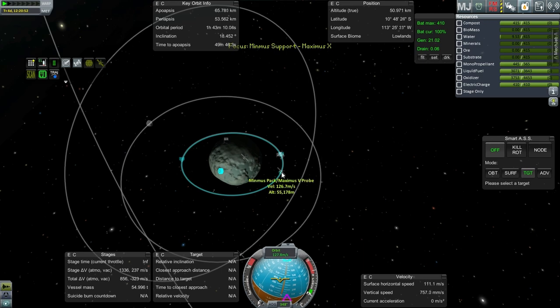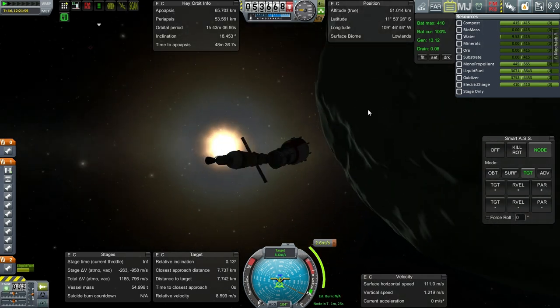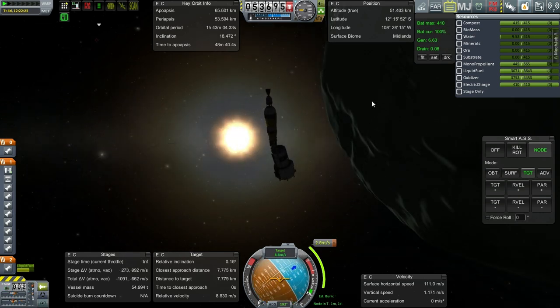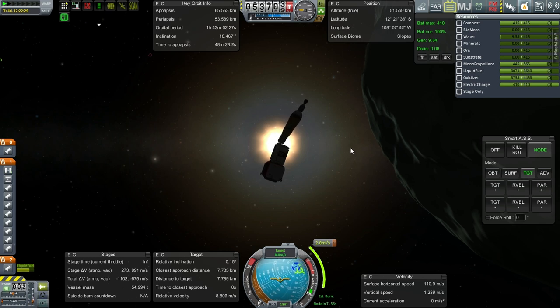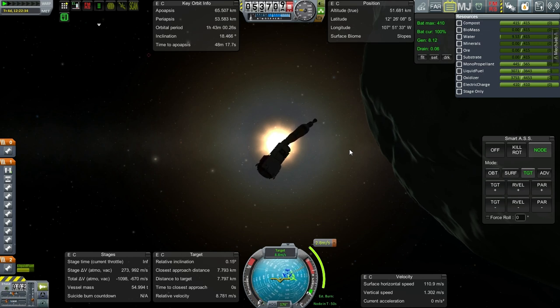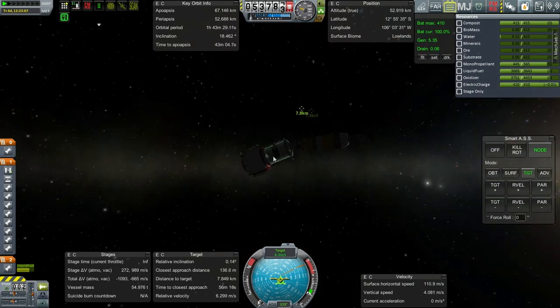Let's target the station and see how bad this is. Could probably use RCS but... controlling from the wrong place. I can dock fine. It was because the thing was rotating, I swear. It's tough to see it rotate unless you're actually trying to dock with it, so you're just gonna have to take my word for it. That burn worked just fine and that's about as fast as we need it to go.